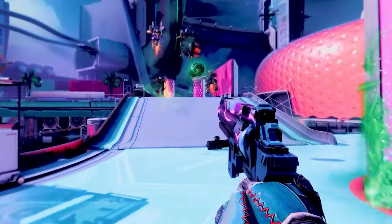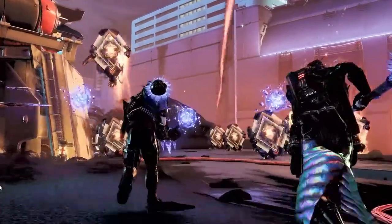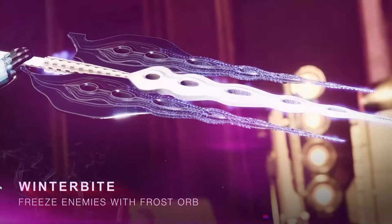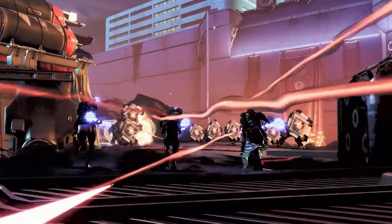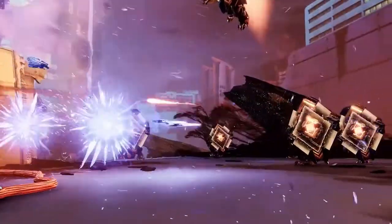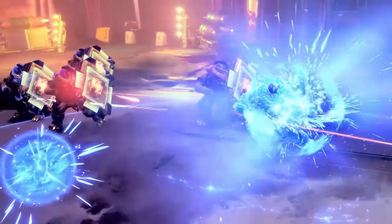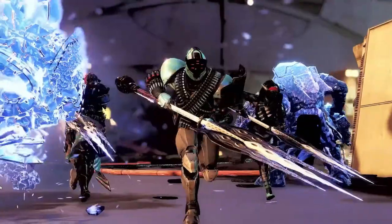Looks like it might be a high impact frame hand cannon, but who knows. Lastly we have the Winter's Bite, an exotic stasis glaive — I know a lot of people in the Destiny community were asking for one, so it's really cool to see Bungie put this in the game. This perk freezes enemies with a frost orb, so you shoot it like a normal glaive and out pops a slow floating turret orb that will shoot at targets as it flies in a straight path. Pretty cool glaive, and I am sure there will be some nasty stasis builds to be used with this exotic.